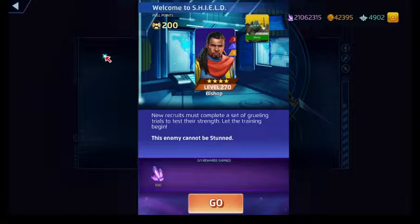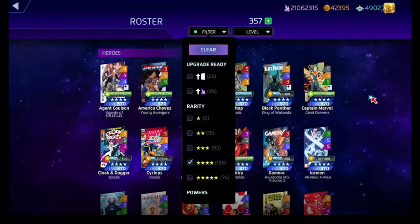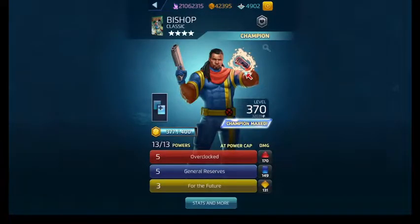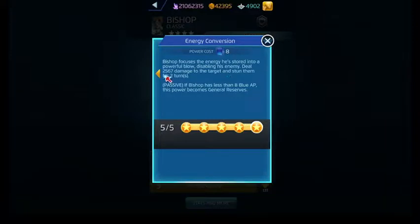His blue ability is both an active and a passive. The passive portion — General Reserves — if he's out in front, he gains one blue AP and creates a protect tile. And then if Bishop has at least eight or more blue AP, it becomes Energy Conversion. What Energy Conversion does is stun the target for some number of turns, deals damage, and then converts back to General Reserves.